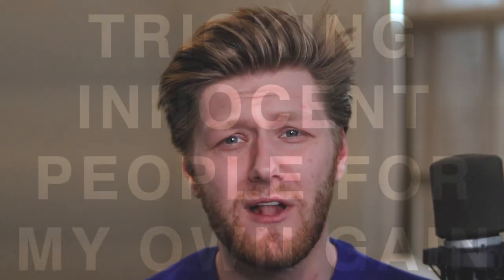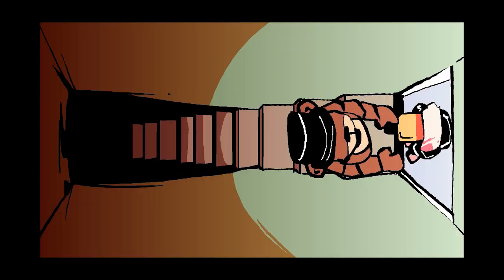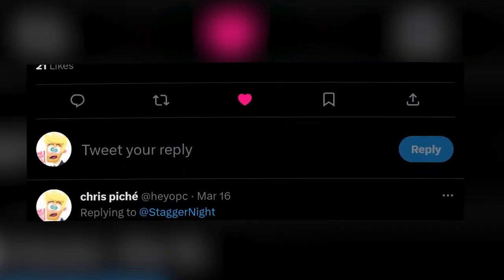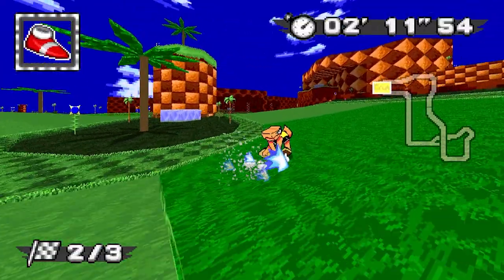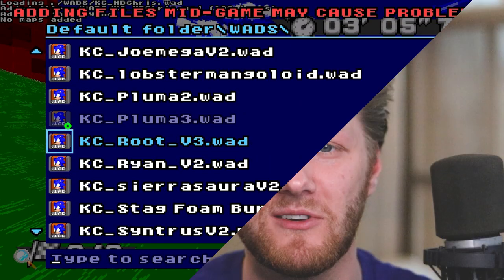Now, I ain't too smart of a guy, but I've worked in marketing and sales for years, so I know how to sweet talk a fella or two. Meet Stagger Knight, an animator on Newgrounds and YouTube, also a friend of mine. Stagger Knight ain't too smart either, but Stag has played a little more SRB2 Kart than me, so I'm going to have Stag show you how to put your own character into the game.